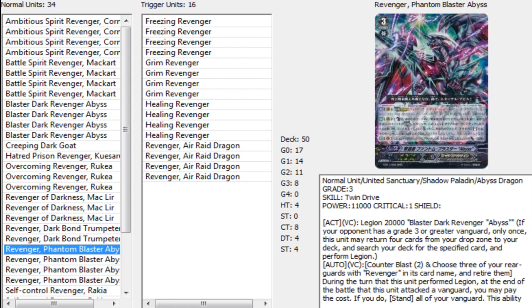Today's Deck Profile: with the release of EB11, the Phantom that was drawn and pulled into the abyss but is now back — Revenge of Phantom Blaster Abyss. With the release of EB11, this boss card is out for Revengers and it's pretty good. The one downside is it can't re-stand unless it's the turn you used Legion, but that's not too bad considering it's a re-standing Vanguard.